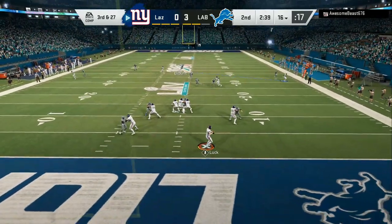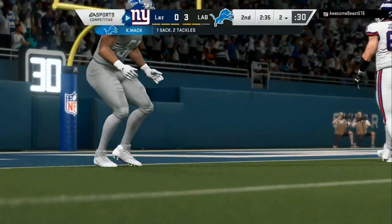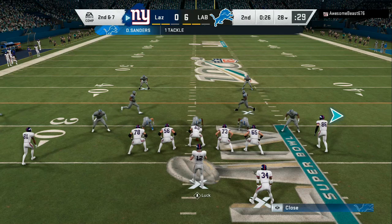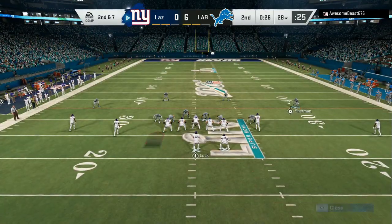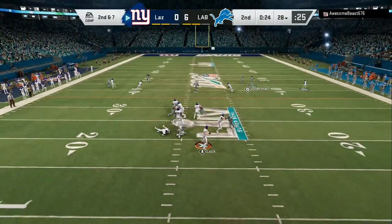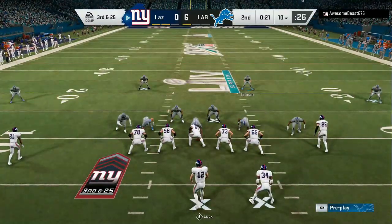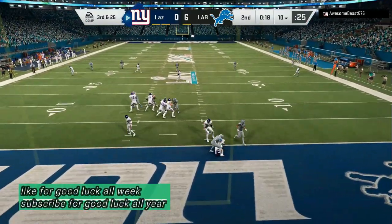Now you can see me mixing up my defensive coverages. I was in the 3-4, I was in the 3-4 bear, and then I went into the big dime and the big nickel. Now, base align. Spread your linebackers. Move one of them out about two or three steps, and then pass commit. Make sure you user one of the soft zones — that is the key to this defense.